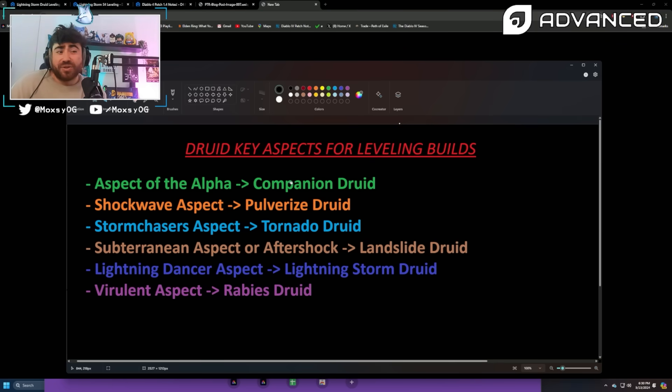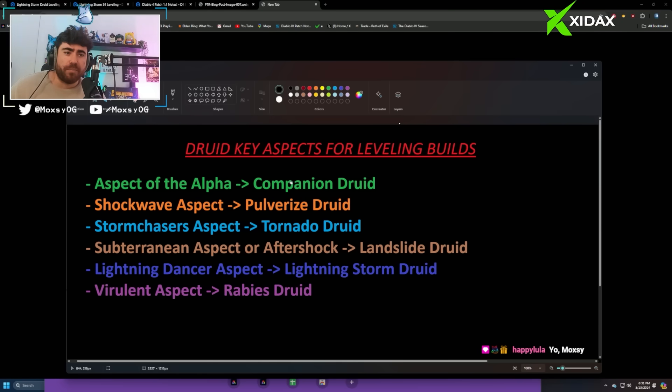These two aspects let Landslide Druid really take off — it's a solid build to get you into the end game. If you find the Lightning Dancer aspect, that's a game-changer for Lightning Storm: when you hit enemies you send out lightning shockwaves that hit nearby enemies. Lastly, the Virulent aspect is what we got in last season's journey for Rabies — whenever you hit an enemy with Rabies you get seconds back on the cooldown, giving basically 95% uptime on Rabies. If you find it you can go full poison Rabies Druid.